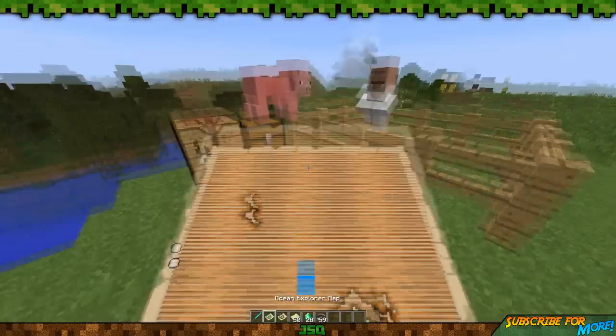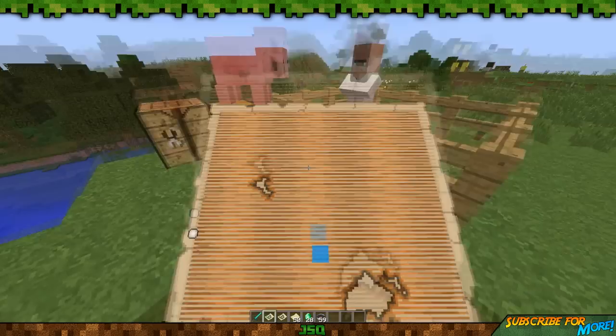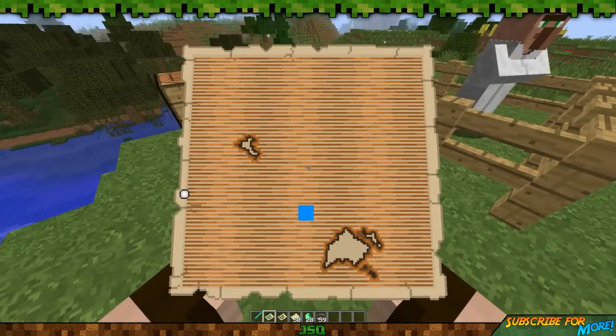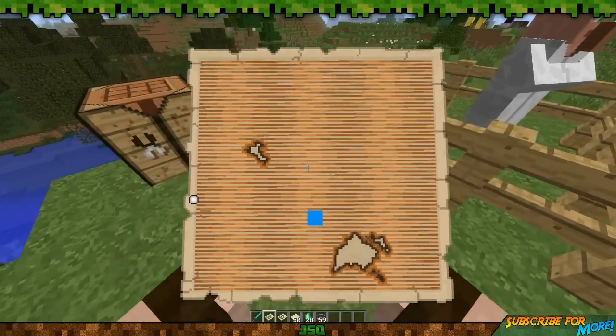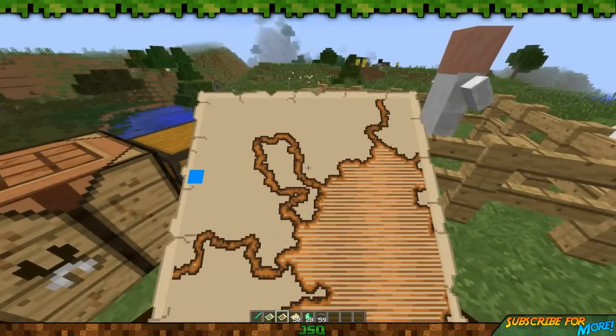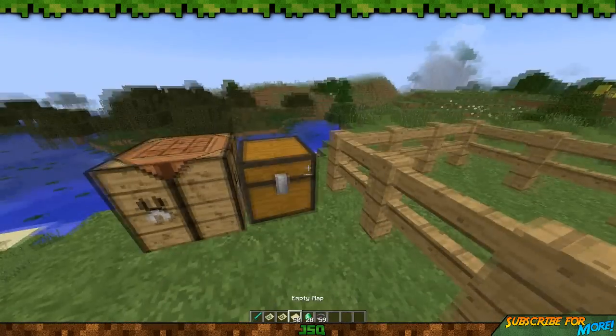If there are any monuments, you will see the icon on the map — you might see it straight away or when you start exploring. It will start coloring in the map as you go, which looks really cool. That's pretty much how you use the map: find the area of the map in the world and start exploring it.